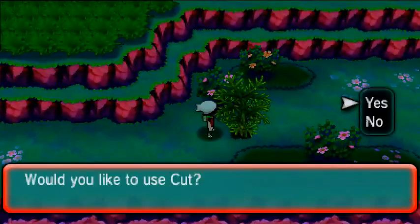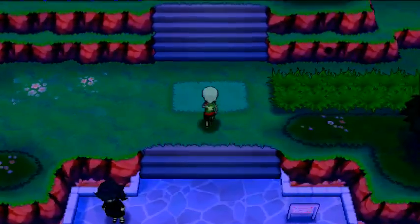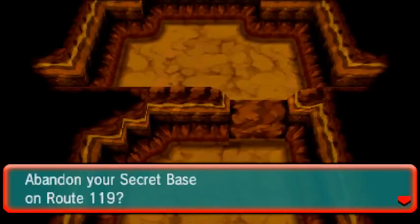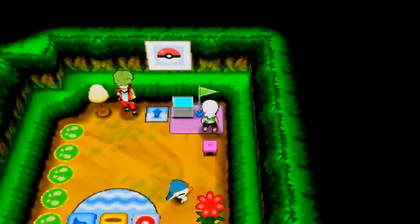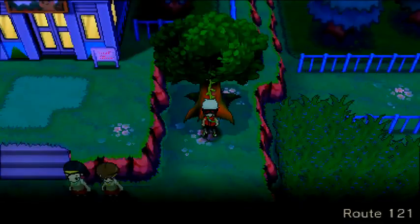Cutting again, the next secret base location is right up here — use Secret Power to open it, discover a small cave, go straight in, and you get this nice two-floor area. That's the second of three bases. For the final base you come up here and there's a tree — here's Limo's base. That's the third and final base of three on Route 121.